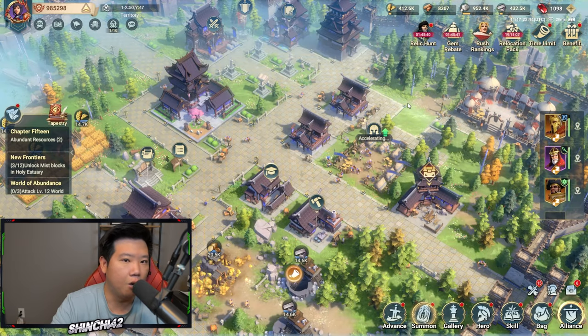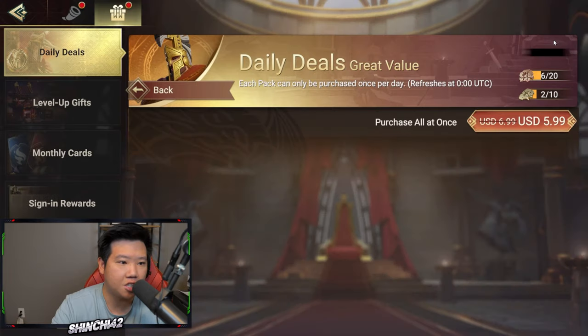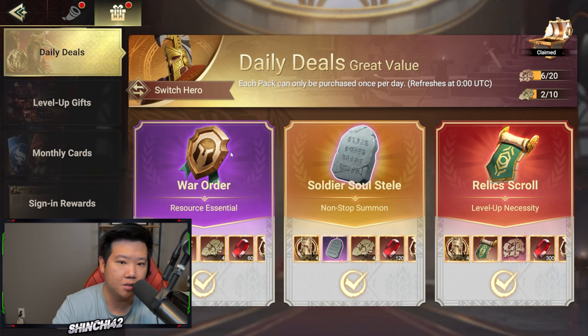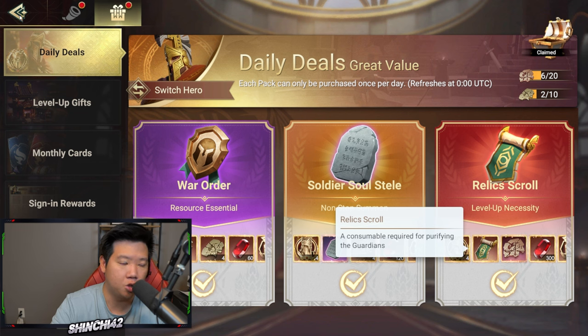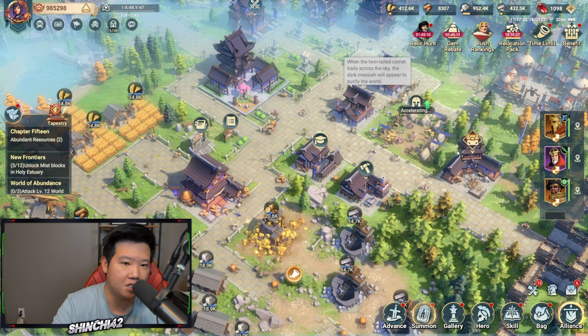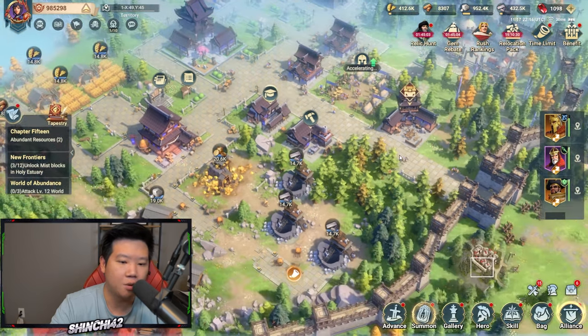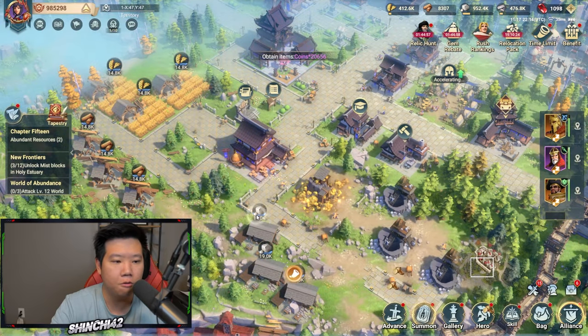What I can do is speed up production here and produce more army every minute. The only way to go faster getting tier 2 is to buy the daily bundle, which costs about six dollars — very cheap actually. You'll get a war order which helps you attack resource points to progress in the game, and a relic scroll which gives you coins when you defeat relics. That's the main benefit of relics for me.